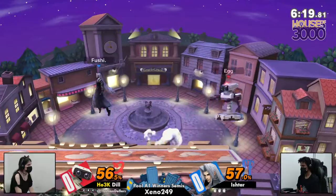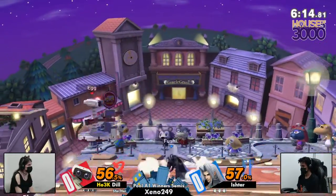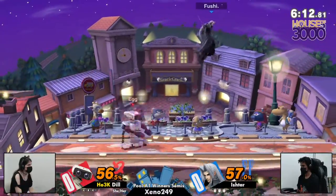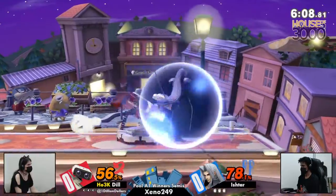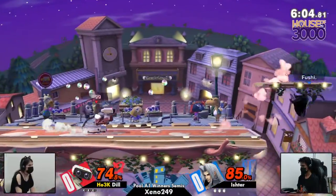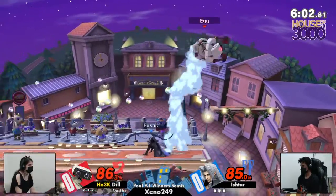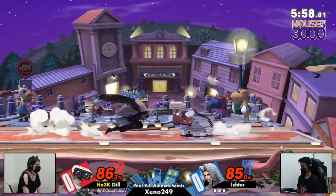Rob is just one of those great characters because he can play at really most ranges. Up close Rob has great options like down tilt, and Rob gets so much out of grabs. Then at mid and long range you have those projectiles. Oh wow, that was actually really smart by Ishtar to just poke himself on the gyro to get the wing.